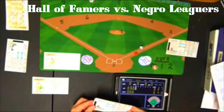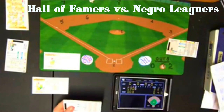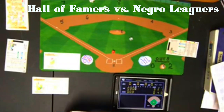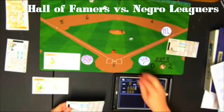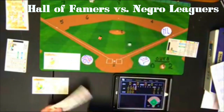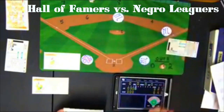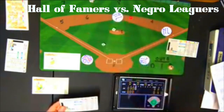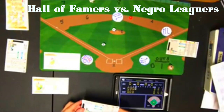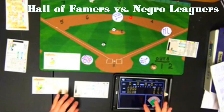Bottom of the fourth: One problem for the Negro Leaguers is they don't have as many home run hitters as the Hall of Famers — they have to string hits together. Judy Johnson gets a 1-7 — fly ball to left, one away. Jerry Benjamin gets a single — their fifth hit. Larry Brown gets a 6-9 — walk, two on with one out. Ghost Marcel gets a 6-4 — fly ball to left, two away. Bernardo Barrow gets a 1-4 — ground ball to second. No runs again for the Negro Leaguers.